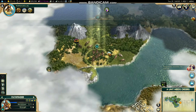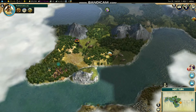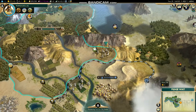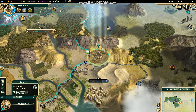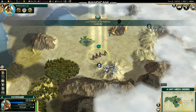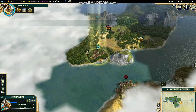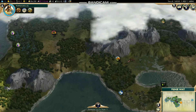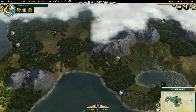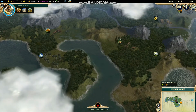We'll go down south first and then the next settler we'll throw over here to try to get this silver — that should work fine. It's only three turns and if I see a settler coming through I can just take them, it's not that difficult.